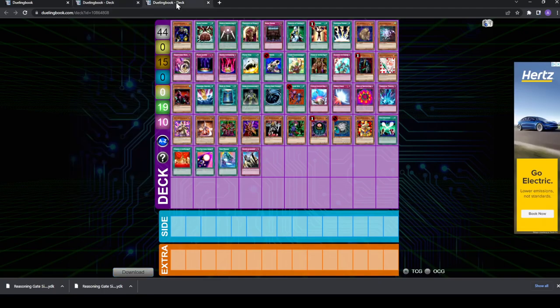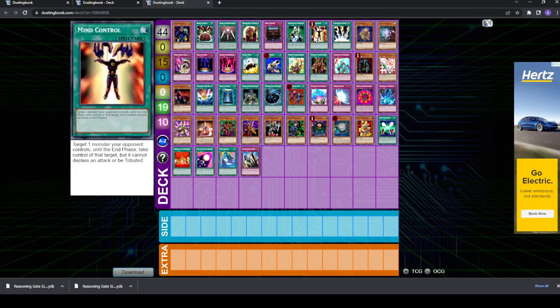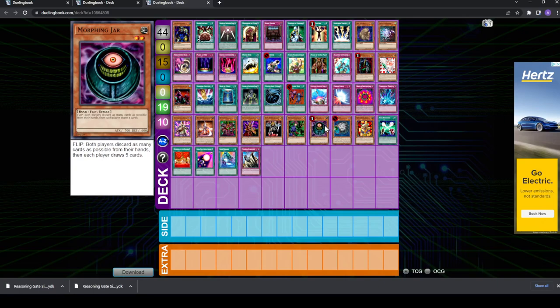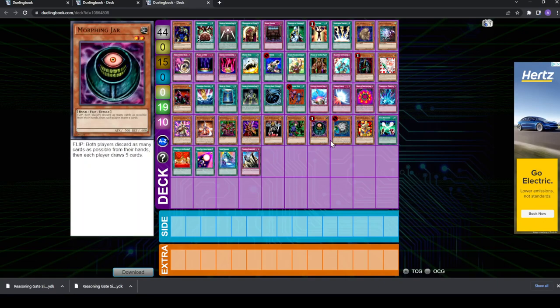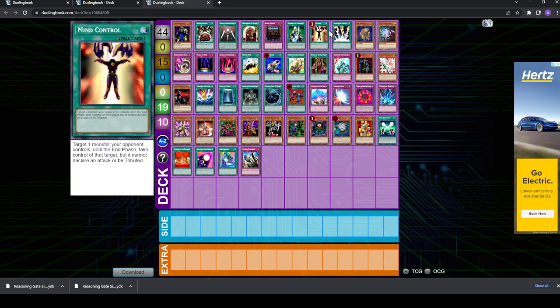Now I'll go over all of the possible side deck choices I could think of. This might not be an exhaustive list, so if I've missed anything important let me know in the comments. These are all cards I've thought about or experimented with that I think could be viable options for the Reasoning Gate deck, specifically with Dimension Fusion. The first three rows are the more viable picks I would recommend. The last two rows are just food for thought — I'm not sure I'd recommend any of them, but they're there to plant some seeds.